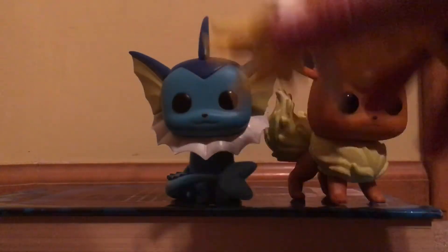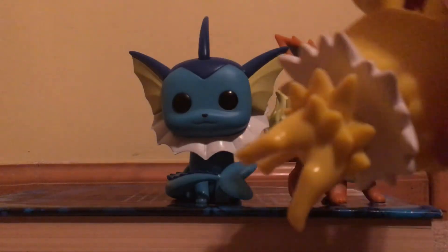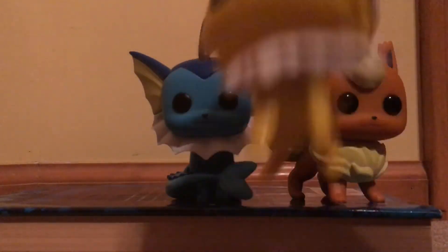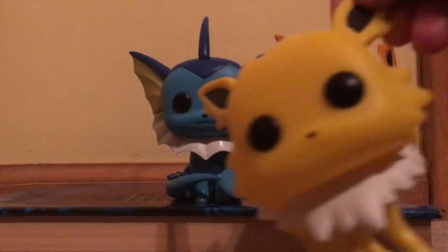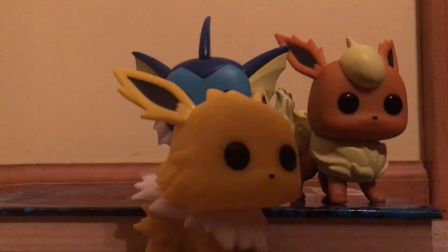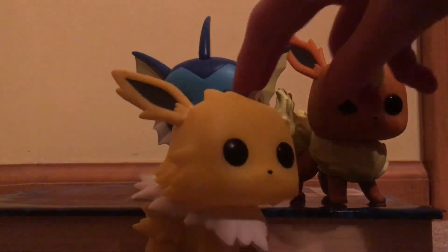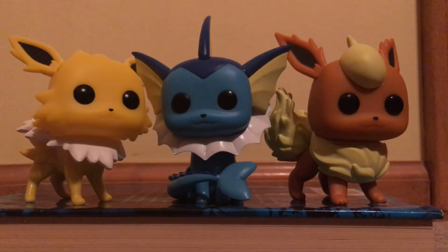Jolteon is my personal favorite because his yellow actually matches the box the best. The yellow is great, and there's also his white spikes and his tail, which is looking amazing. They both have this white collar-like thing — not sure why they have collars. But the textures on these two are really blowing me away.